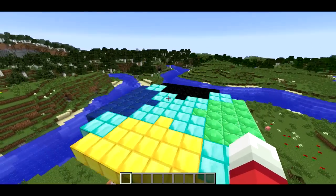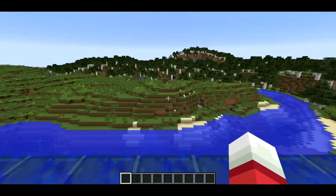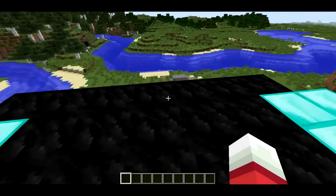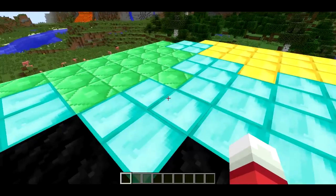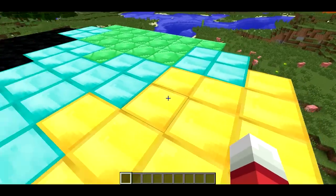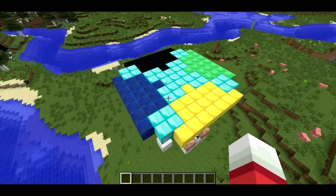So what I've got here is a similar machine. This also can fly in a direction as far as you want, but this one actually flies in all four directions. If I stand in the black spot over here, I'm going this direction. Standing on the green spot, I can fly over this way. Gold spot over here, fly over this way. They all work, so it's controllable by the player.